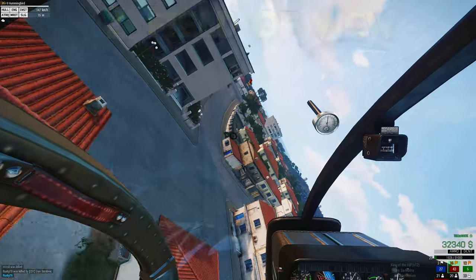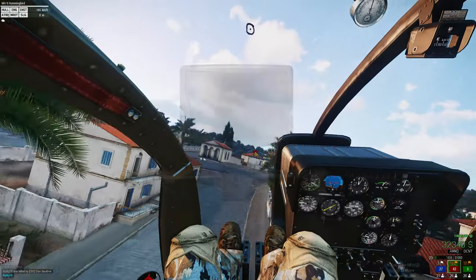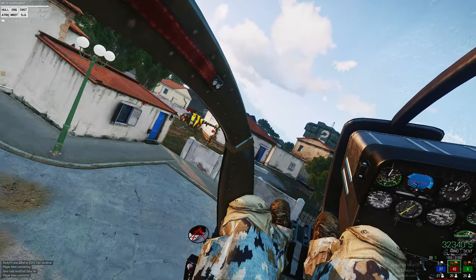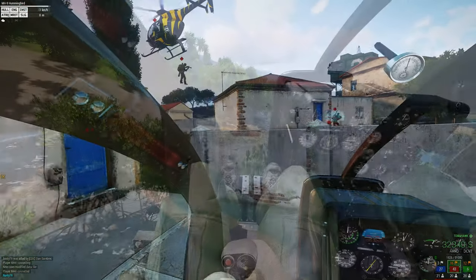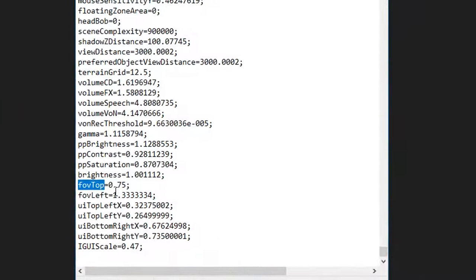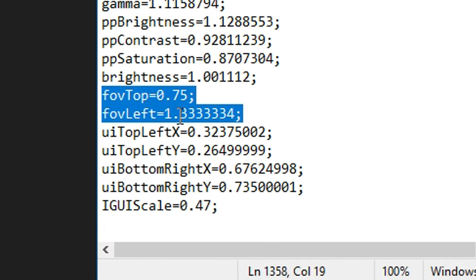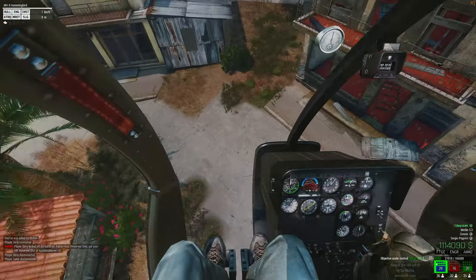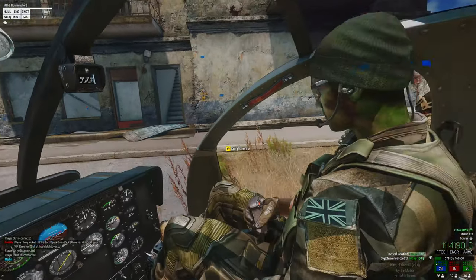Secondly, field of view. If you own a TrackIR or another tracking device, you need to be making good use of it to look into your turns when you're coming in for a hot landing. If you don't own one, double tap the minus key on your number pad to get a wider field of view. You can also change your field of view permanently in Arma through the documents folder. The more of your lower cockpit glass you can see, the more ground clutter you're going to have your eyes on.